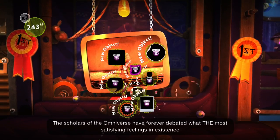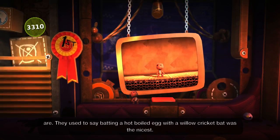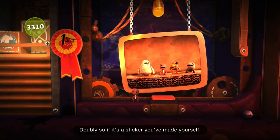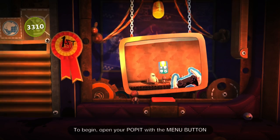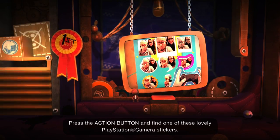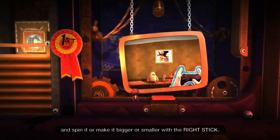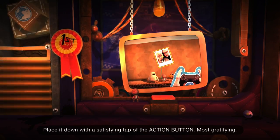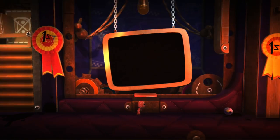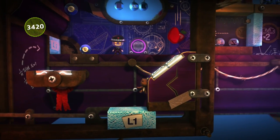The scholars of the omniverse have forever debated what the most satisfying feelings in existence are. They used to say batting a hot boiled egg with a willow cricket pad was the nicest. Then LittleBigPlanet came along and they said placing a sticker down was the best, doubly so if it's a sticker you've made yourself. Open your poppet with the menu button and highlight stickers and decorations. Press the action button and find one of these lovely PlayStation camera stickers. Move it around with the left stick and spin it or make it bigger or smaller with the right stick, then place it down with a satisfying tap of the action button. We won't be doing that ourselves because we don't even have a PlayStation camera, but it's always cool that you can make your own fun little stickers. Hurry up, dear chum — none of the board won't wait if we dilly-dally.